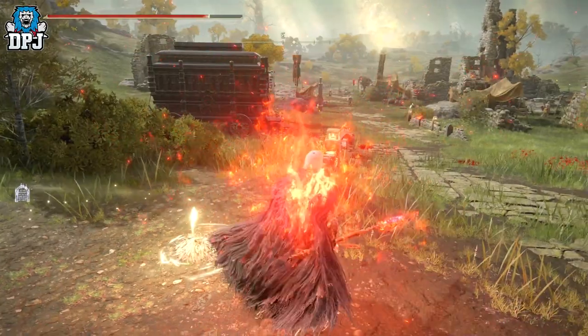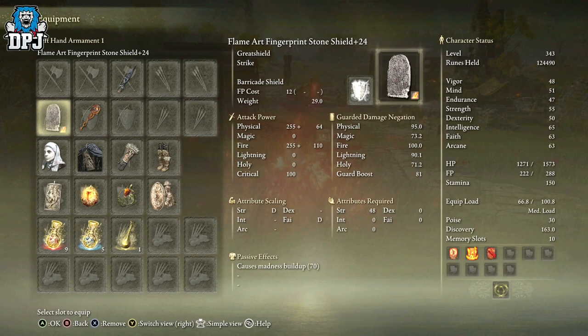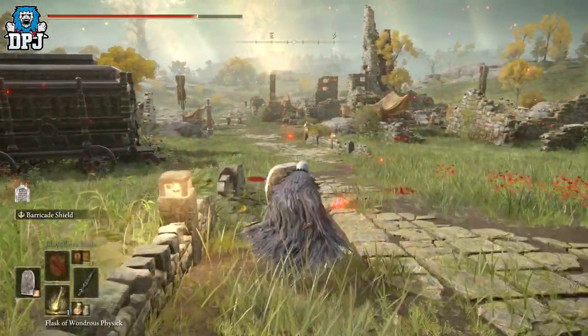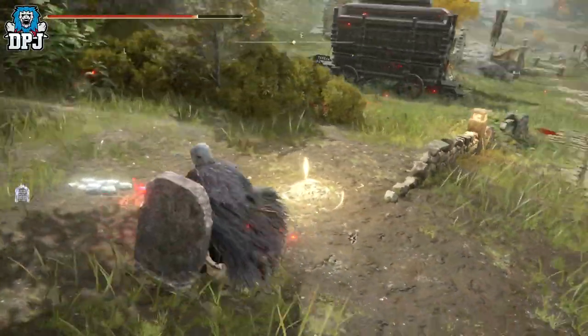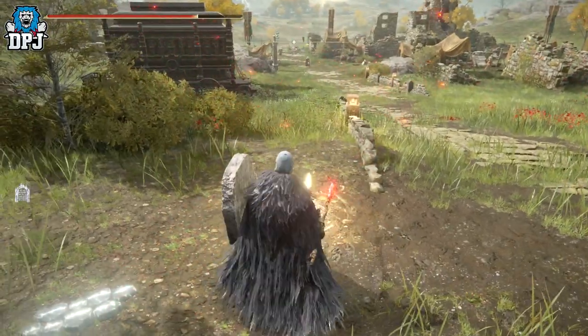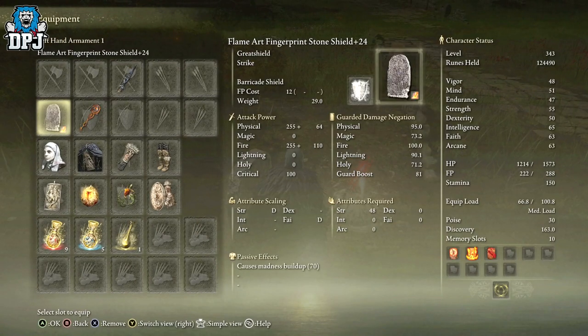So I've built a guide around this. The way this works with you not taking damage is getting the Fingerprint Stone Shield — absolutely brutal. I've put the Barricade Shield ash of war on this as well, which is a must; it makes it even better. If I'm using this shield and I'm blocking, there is literally nothing that can touch me. Obviously poison and that will probably still get you, but physical damage — you cannot get hit. It's absolutely ridiculous.